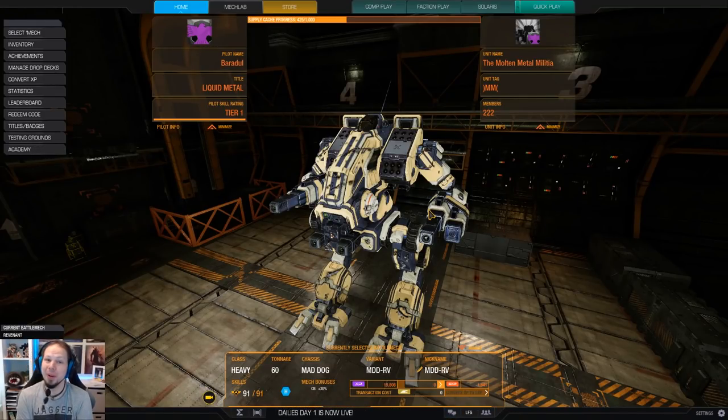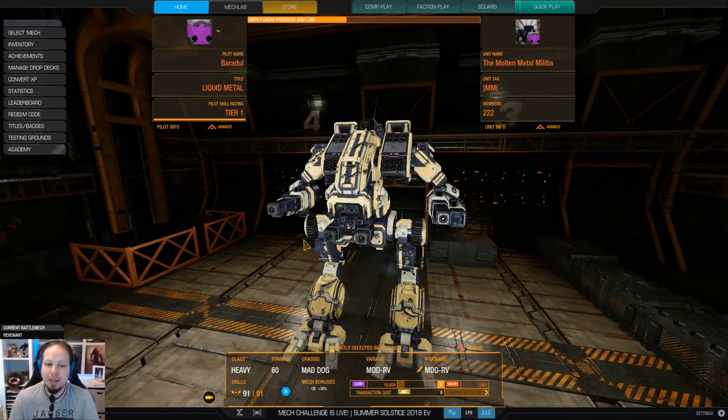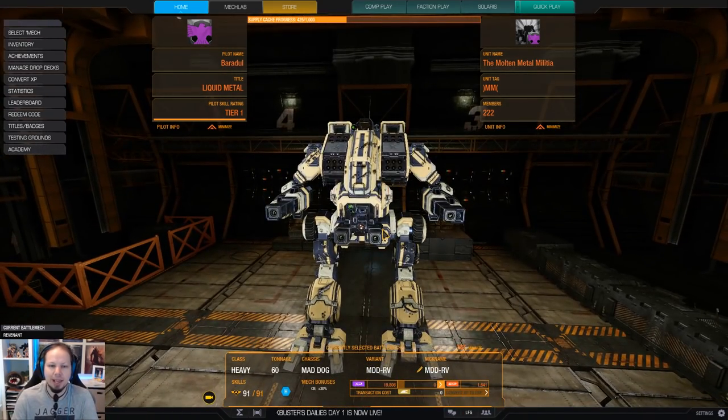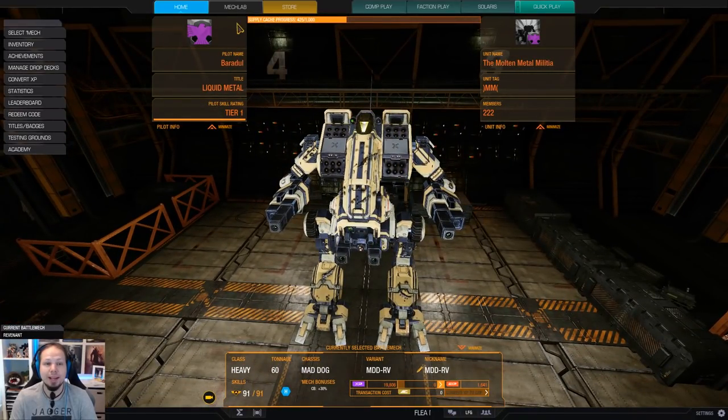Hello, McWarriors! How is it going? Welcome to your daily dose of McWarrior Online. Today we are playing The Revenant — a Mad Dog Hero coming with the Solaris Pack. Some of you have asked me: what can I do with this without buying any more Omnipods? I just bought the Solaris Pack and I want to know what build I can play.